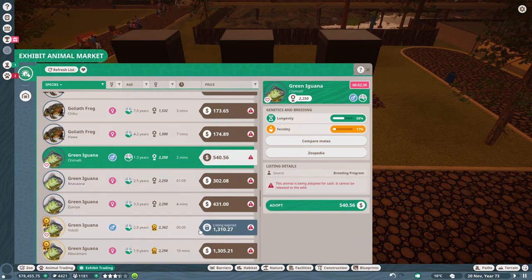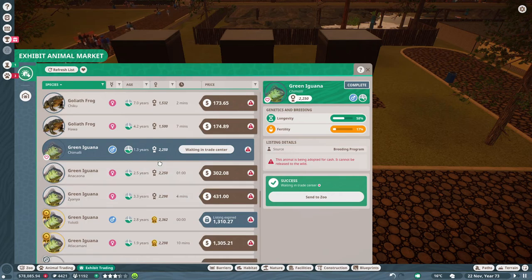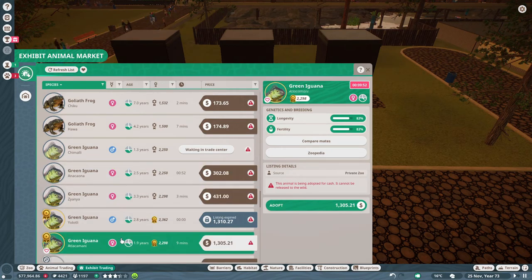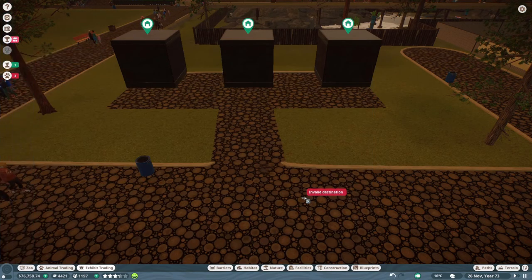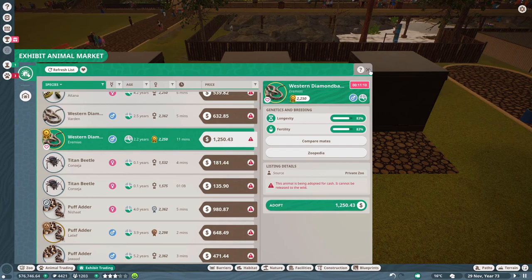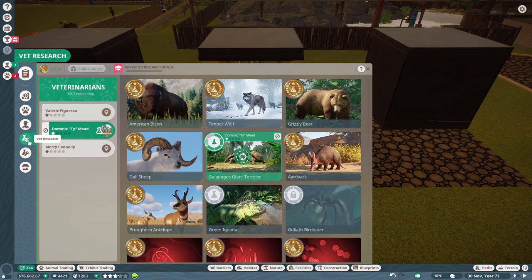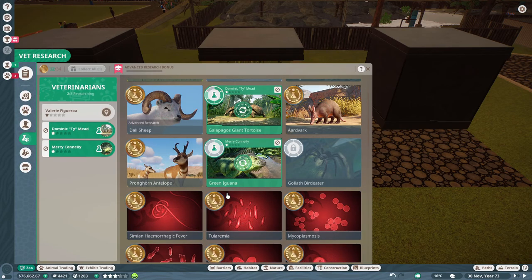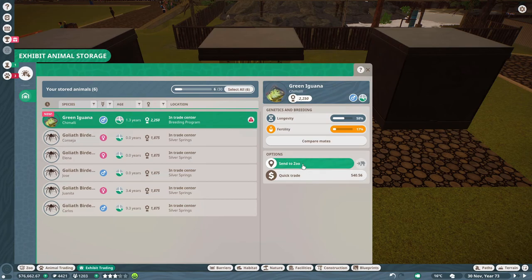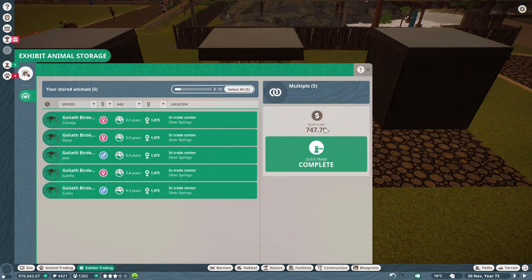The listing expired, and we only have one male out there, so let's go ahead and adopt him. Then let's look and see what kind of females we can get. Let's go ahead and send them in here. We need to get our staff doing some research on them. These guys can all quick trade - get back some of that money that we just spent.